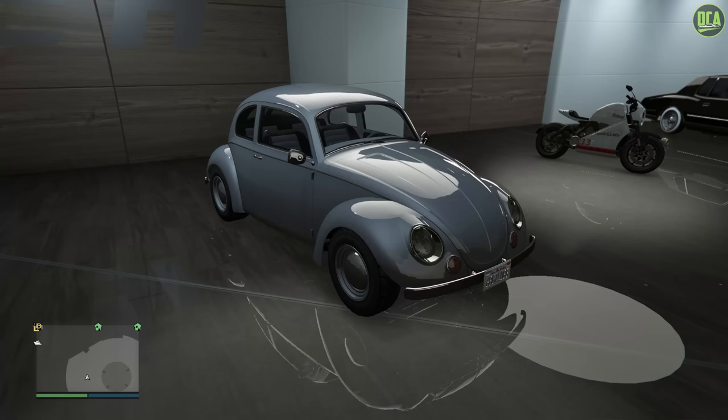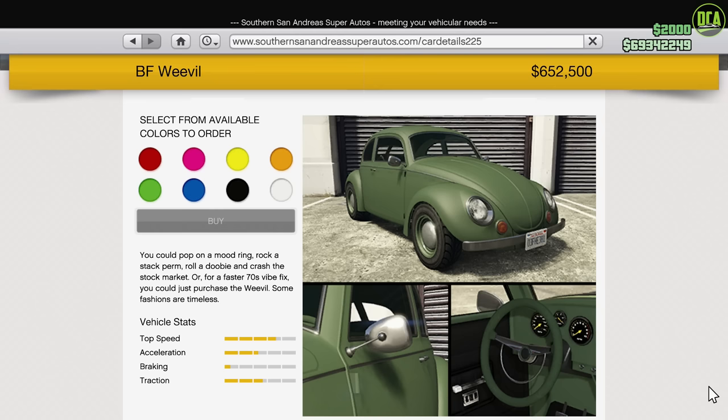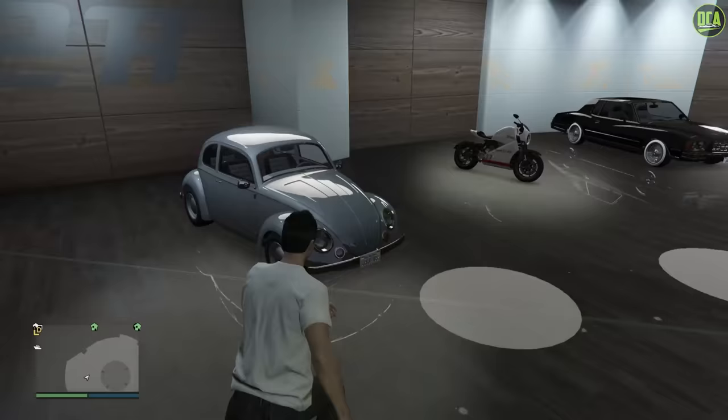The vehicle we're going to be using for this build is the BF Weevil, which is perfect because it's directly based on the VW Beetle, and Rockstar even gave us a couple of liveries that are pretty similar to Herbie as well. This car can be found on the Southen San Andreas website for a normal price of $870,000 or a trade price of about $650,000. Anyways, let's go ahead and start the build for Herbie.